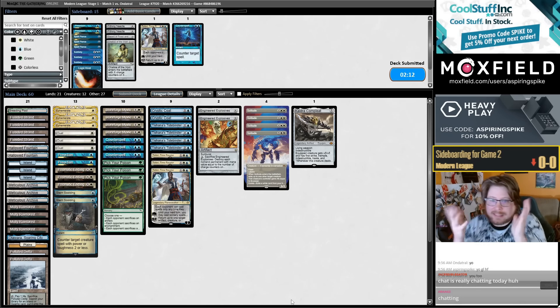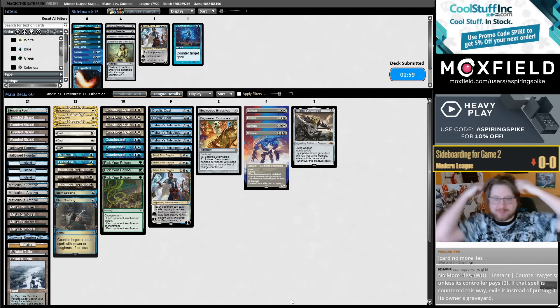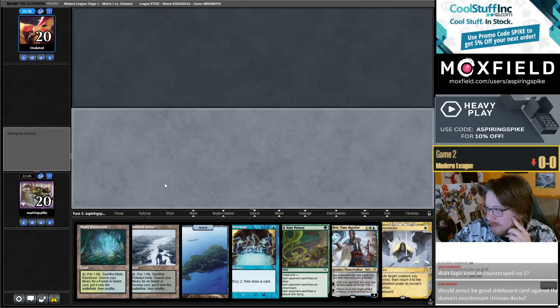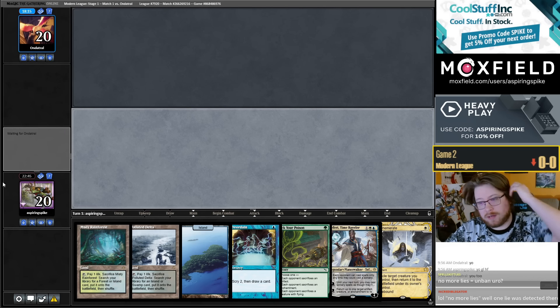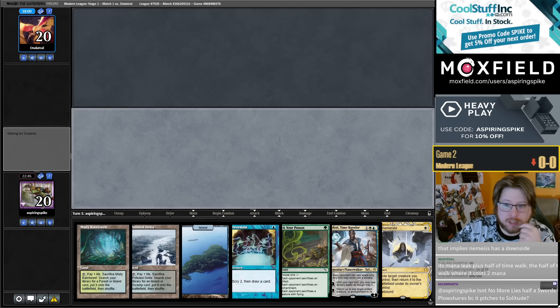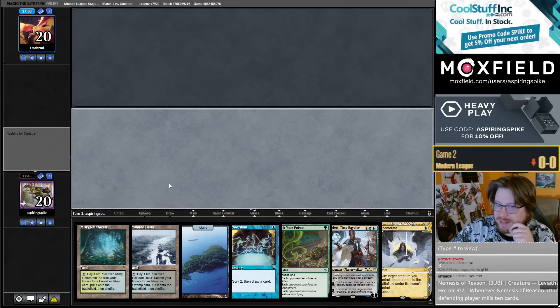Thinking about No More Lies — I'm not that excited about it. There was a comment that it was a combination of Mana Leak and half a Swords to Plowshares, which was one of the most nonsensical comparisons I've ever heard. Because it exiles the spell — it's half a Swords to Plowshares? The bad half? I'm not excited about it. It's a card you can play if you like it, it could be fine, but I'm not super amped.